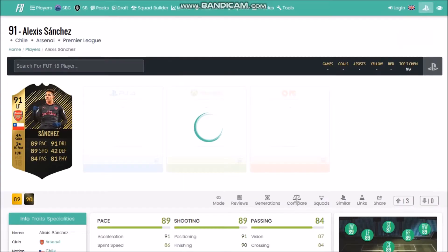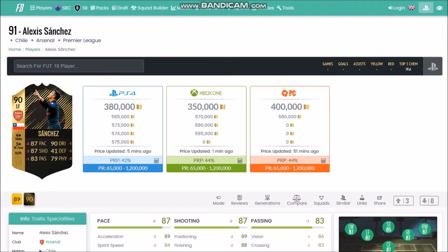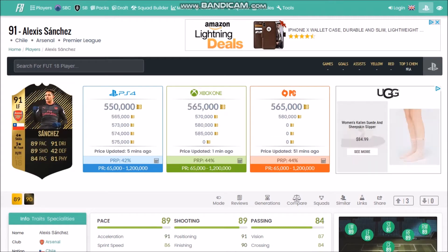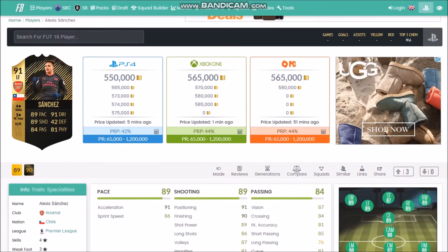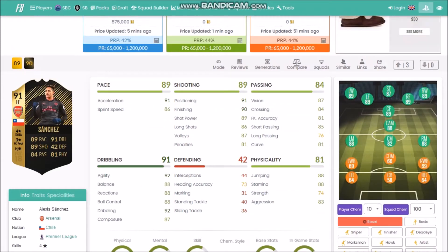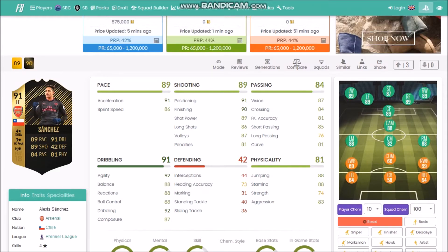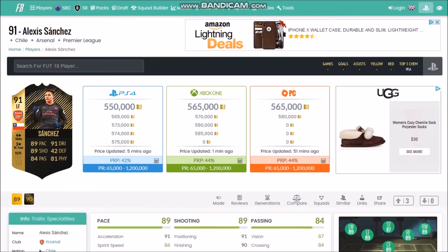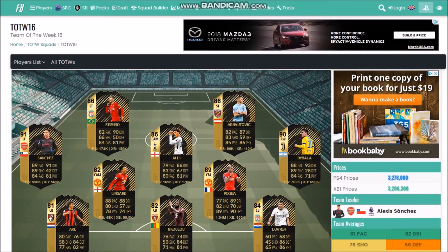Sanchez is obviously the star of this Team of the Week — it's his second in-form. I actually have his regular card and I don't love it. His stats are very good, but he is very expensive for an in-form. I find him too small — even though his physicals are good, he's a very small player and difficult to use for that reason. For me, that price is way too expensive.